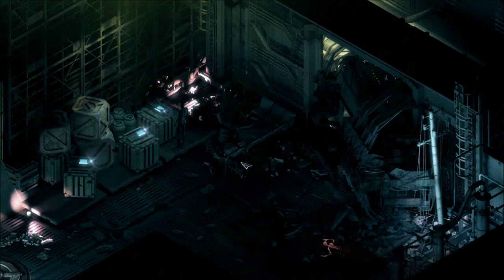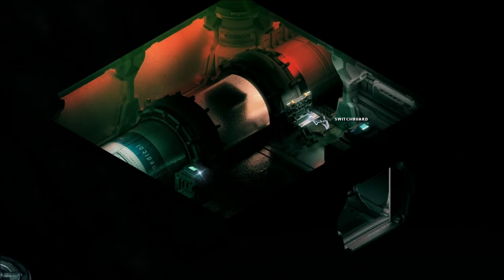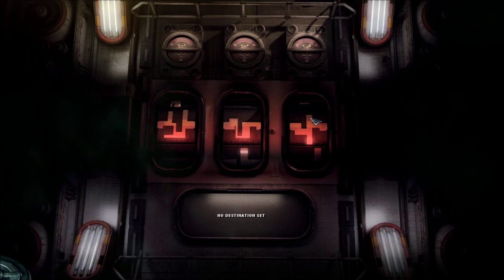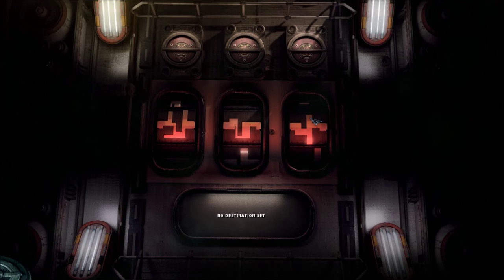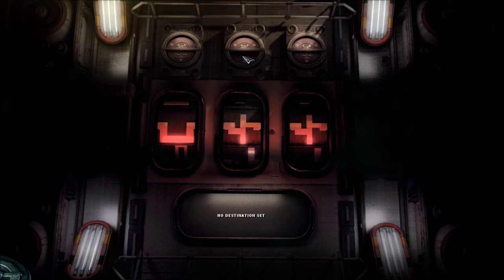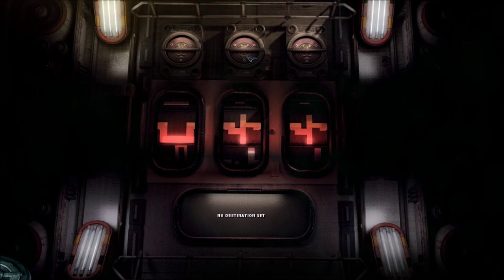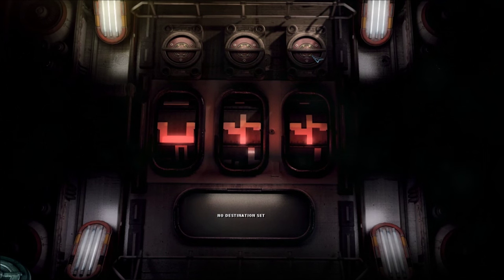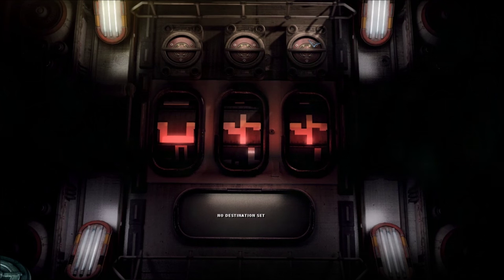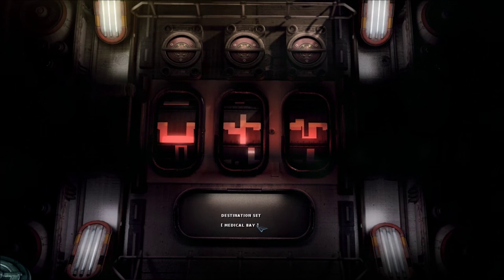Let's take a picture of this one and enter it into the machine in the other room. Alright, I have it in front of me. Let's switch it up — second one, third one. Is this it? This one should be it. Now it's set: Medical Bay.